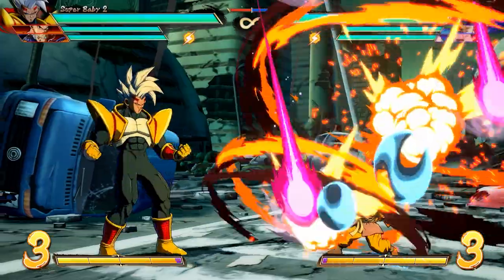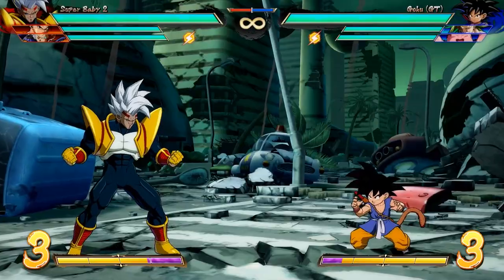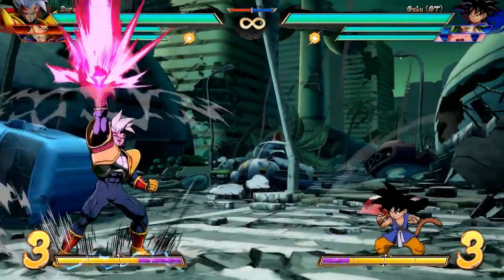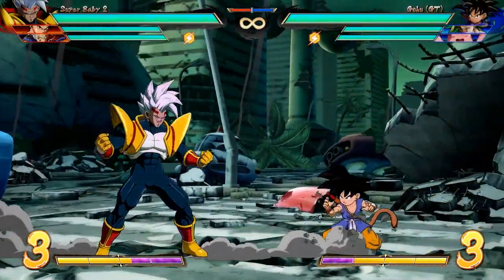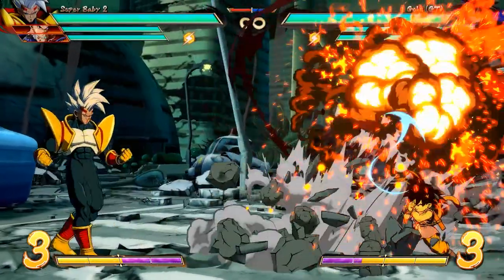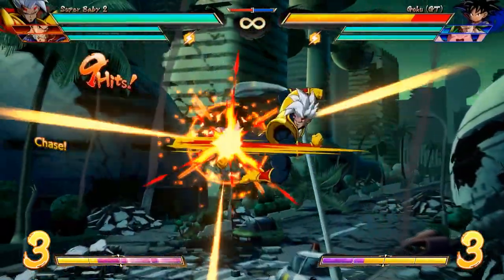Then we have his down special, which the community is calling Acid Rain. Baby shoots ki blasts into the air, which then fall at a distance set by you. If you hold down-back, they'll fall on top of your character. Down special throws them slightly forward, and down-forward shoots them really far away. Baby also walks a bit forward depending on the version you use, so when trying to convert into combos, if you need that forward momentum, you might as well use the down-forward version.